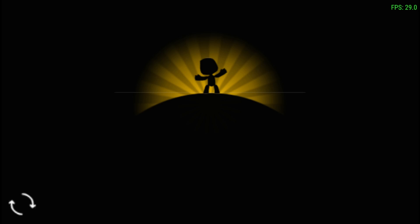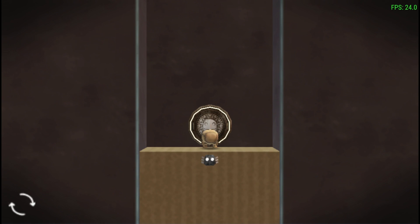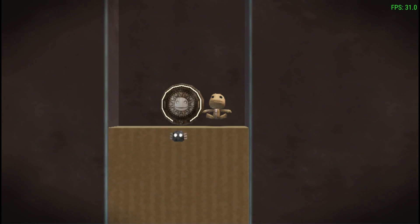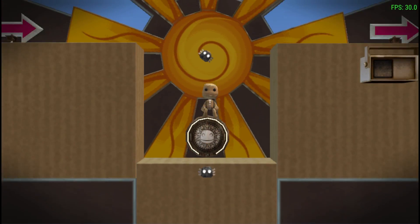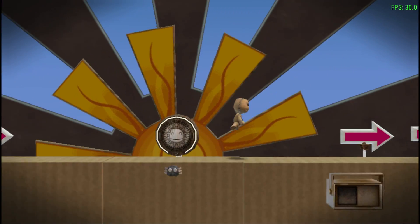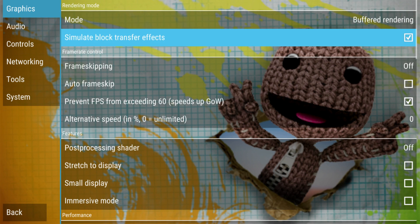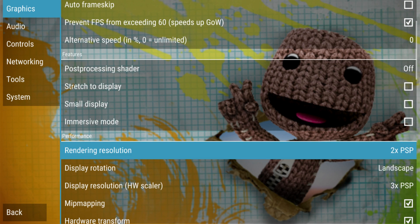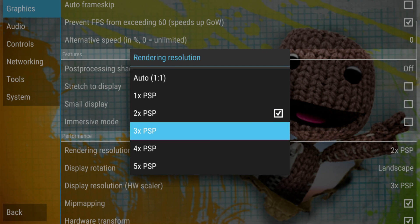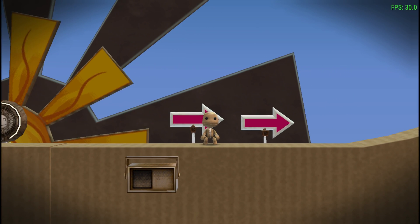I'm going to try another game — LittleBigPlanet. We should definitely be able to run this at 60 FPS, or 30 if that's what it's locked at. I'm going to up the resolution on this game because it's really not too hard to run on a lot of devices. Let's go three times. Man, that looks so much better.